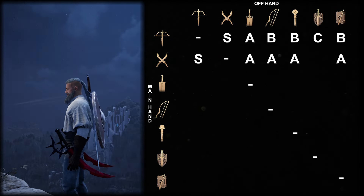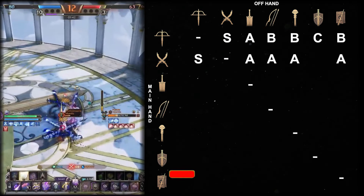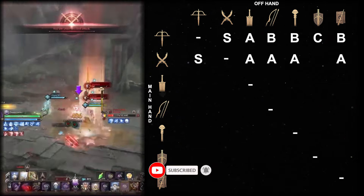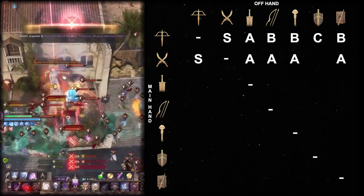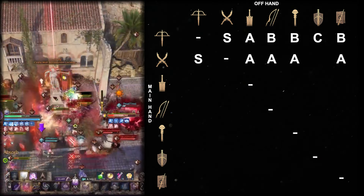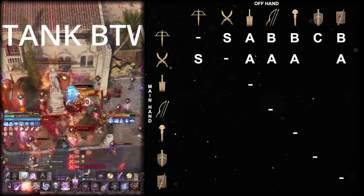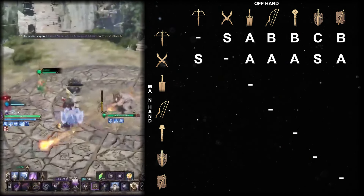Dagger sword and shield is one of the three incredibly strong combinations for frontline tanking and causing havoc in the enemy backline. Sword and shield is incredibly tanky, and with the addition of dagger it also gets evasion, mobility, and damage. It is literally a walking fortress that can solo the enemy backline of ranged squishes and get away with it. It excels in small-scale PvP, but it can literally tank a full guild for several long seconds. It is rightfully in S tier.